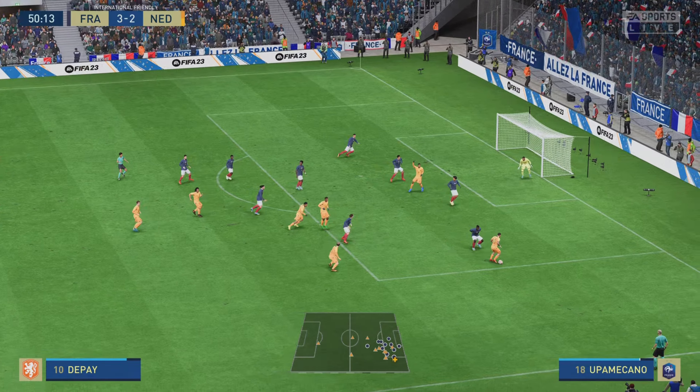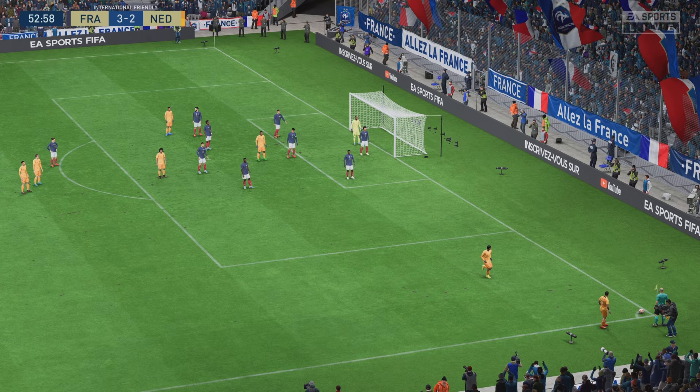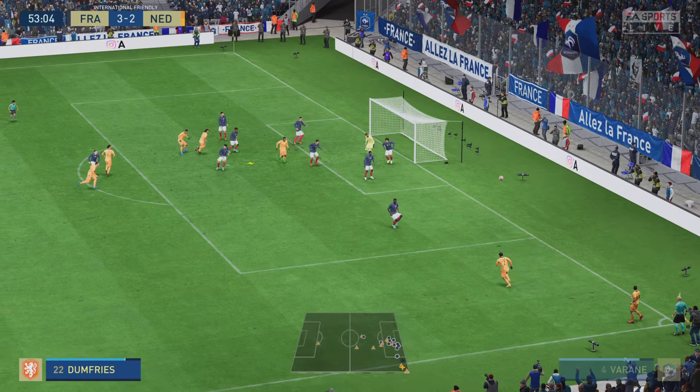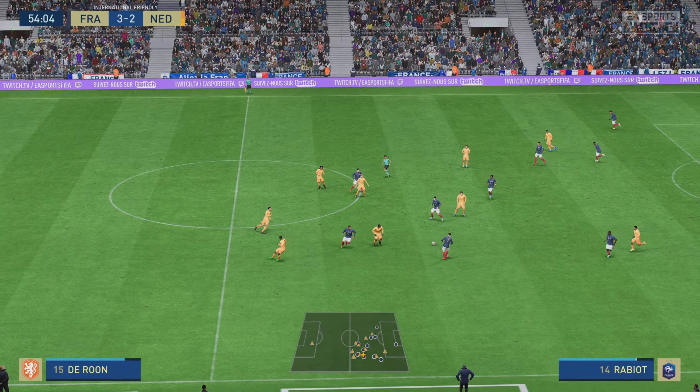Now how about the short corner. De Jong, now with Depay. Another play — that will be a throw to the Netherlands. Now possibilities in the centre. De Jong. Well, they stopped them in their tracks. Behind in the game but now they have a corner.